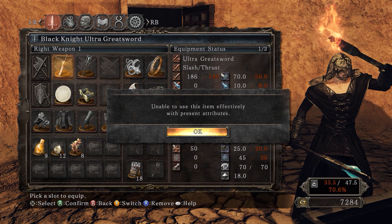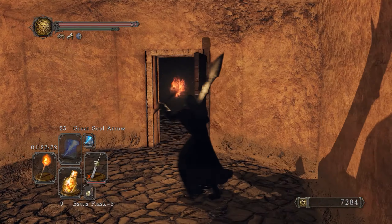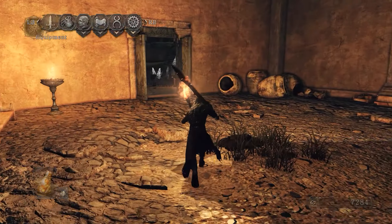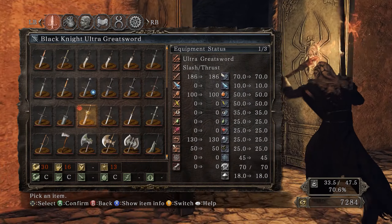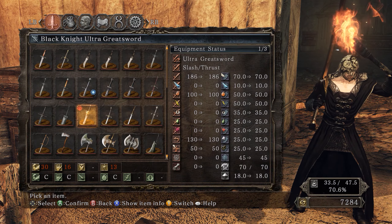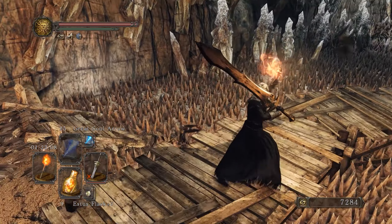Oh my god, I love the design of this sword. Look at that — let's get some better lighting to see this blade. It actually has fire damage. It requires 30 Strength and some Faith as well, so I guess you need to be a believer to wield this weapon.